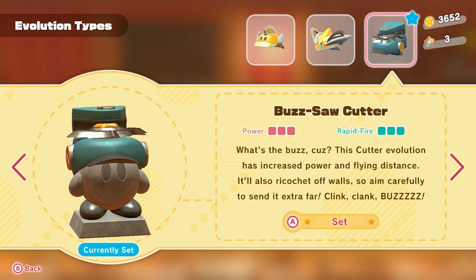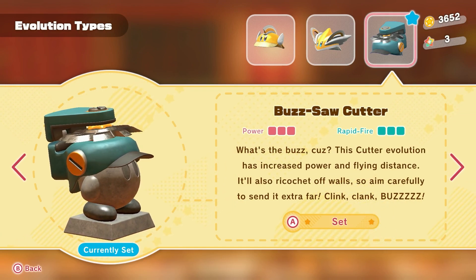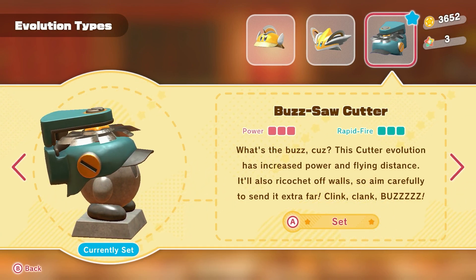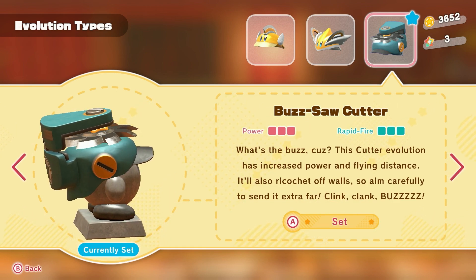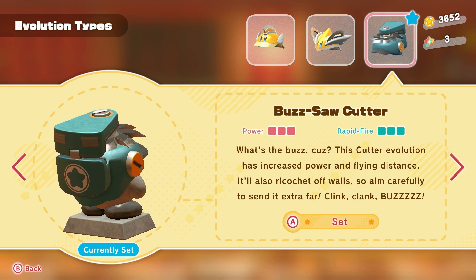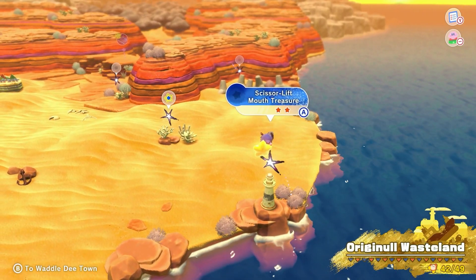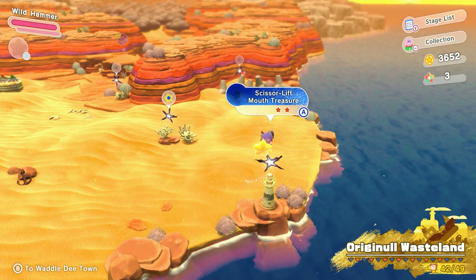And Buzzsaw Cutter's description reads: 'What's the buzz, cuz? This cutter evolution has increased power and flying distance. It'll also ricochet off walls, so aim carefully to send it extra far. Clink, clank, and buzz.' Now that those copy abilities are out of the way, let's deal with these four treasure roads.